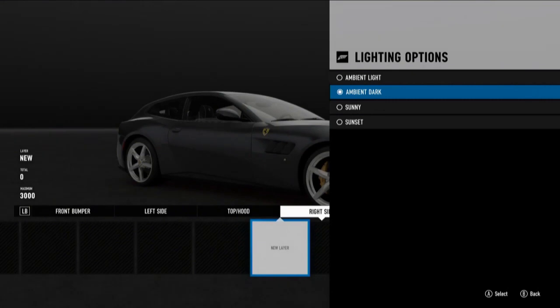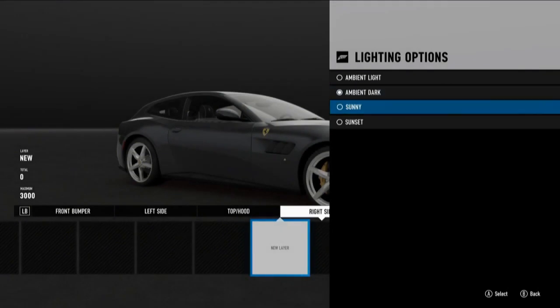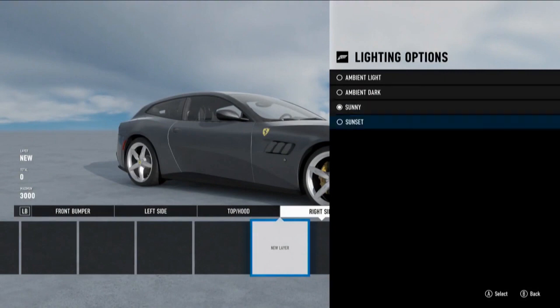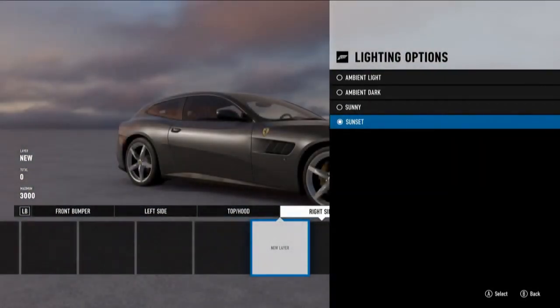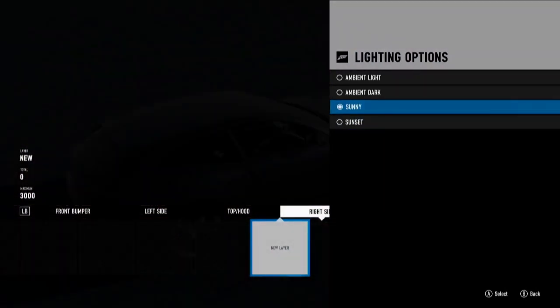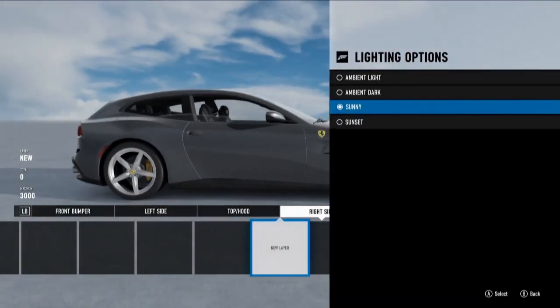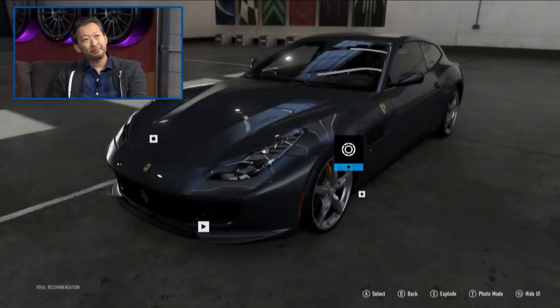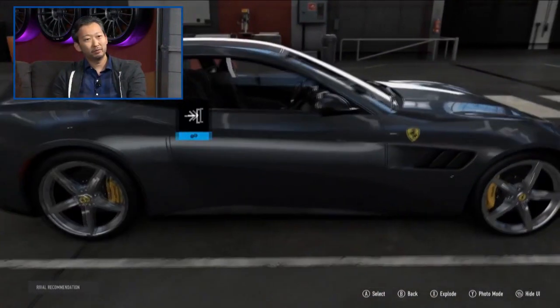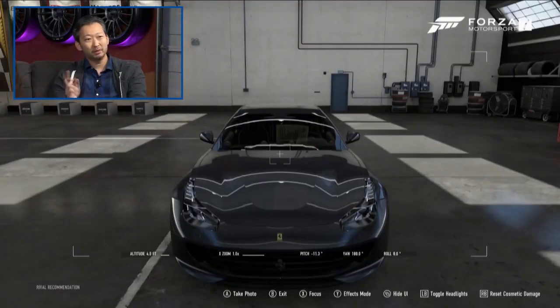There were huge updates in the paint area as well. You can now implement Forza Vista while in the paint shop, which has new lighting options so you can do your livery in sunlight, clouds, or shrouded inside a building. The garage area available from the main menu screen is now 100% traversable with the camera in Forza Vista mode.